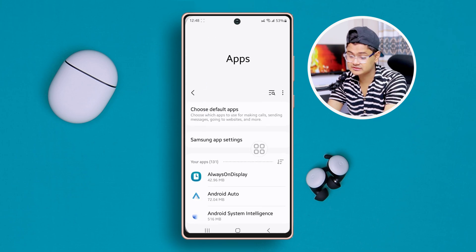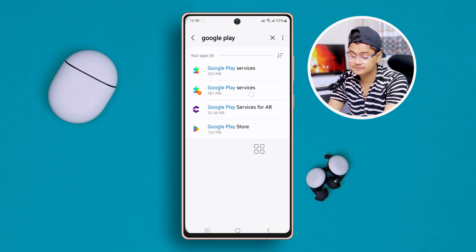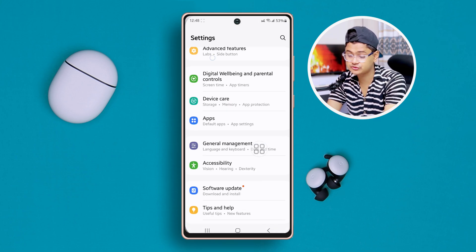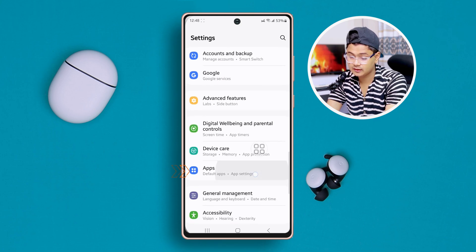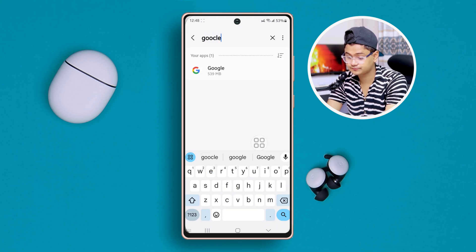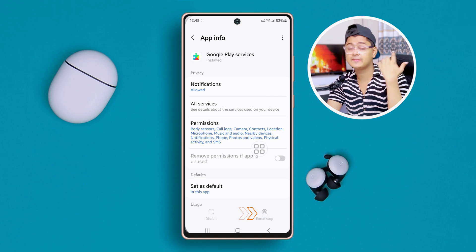Go ahead and tap Search, type 'Google Play Store,' then do the same thing — Force Stop. Go back and do it one more time. Go back to Apps, tap Search, type 'Google Play,' tap Force Stop, and then tap OK.